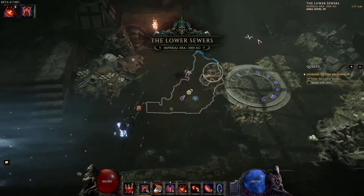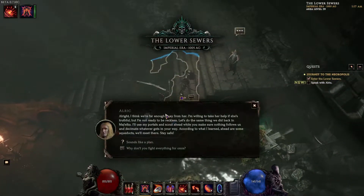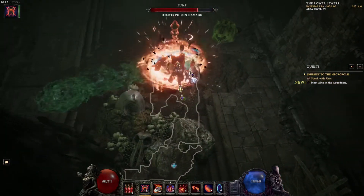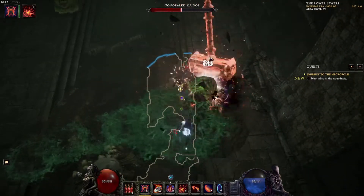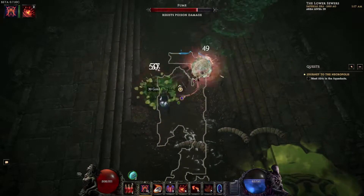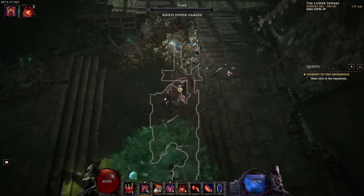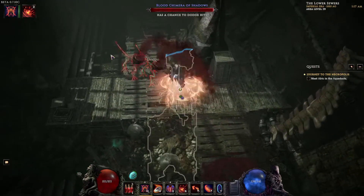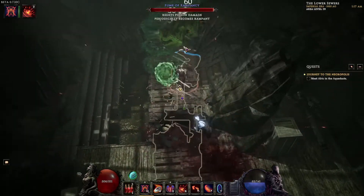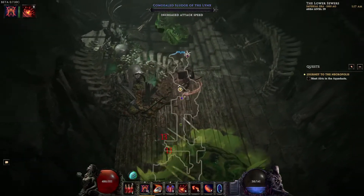We're in the lower sewers. I don't like being in sewers but it's where we need to go. Let's talk to Auric again. I feel like there's going to be a lot of poison in here — yep, slimes and poison gases. I bet it's stinky down here. Get away from me — I don't want to be poisoned. Skeletons I'm okay with. Throw as many undead at me as you want, but these freaking slimes and poison gases — nope, don't like that at all.